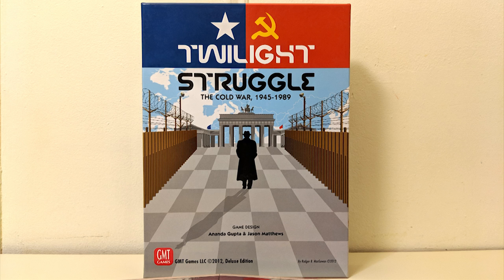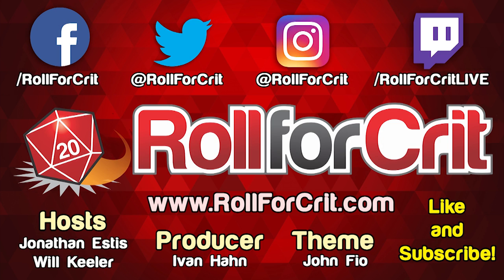In conclusion: influence, realign, coup, control — learn to stop worrying and love the bomb. That's Twilight Struggle in a nutshell. Did you get all that?